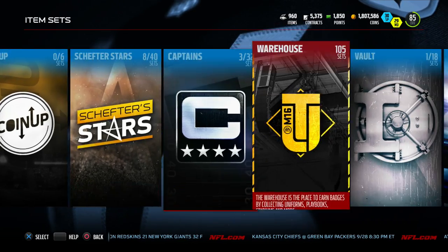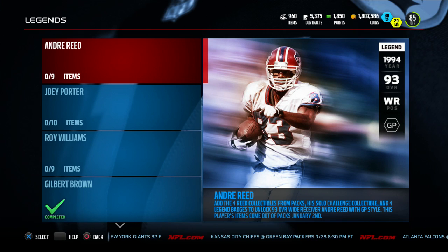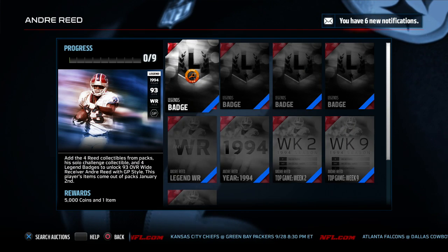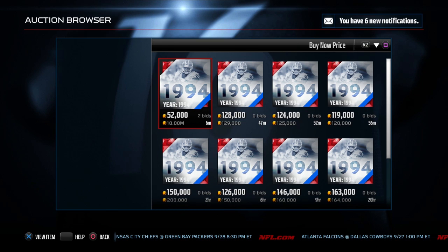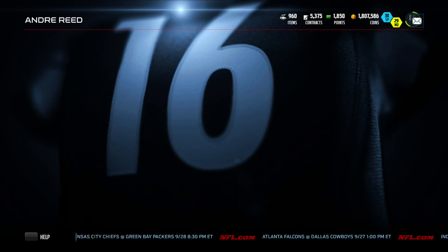We'll get to the packs here in a moment. Let's go ahead and take a look at the new legend set in the game, which is Andre Reid. Nine collectibles, which means there's going to be four legend badges and four collectibles you need from packs, also one from the solo challenge. The most expensive one, the 1994 card, is going for $120k.